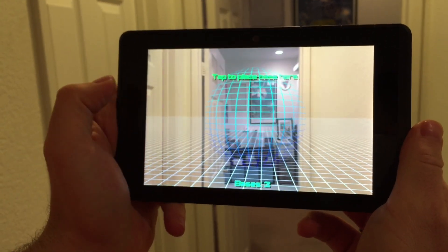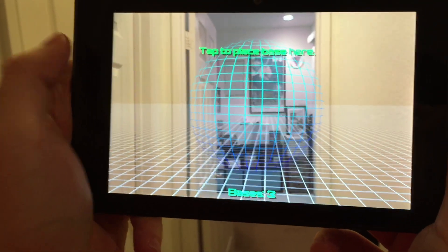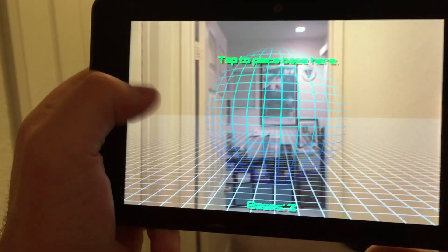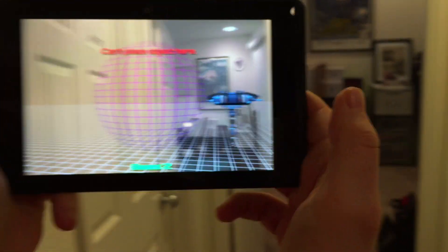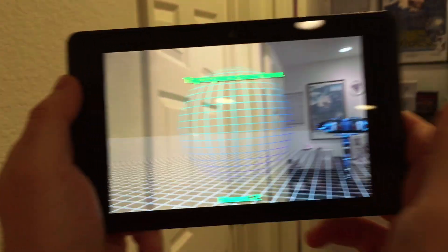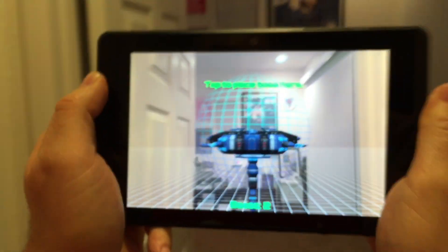We'll tap Start Game. When you start the game, you're able to place your own bases — this is your cursor. If it's green, you can place something here. Since this room is empty, we can place a base here on the screen. Now it's red, meaning there's something inside. If we move over, it turns green again. We can place a base here, but that'd be too close, so we'll go inside the room and place a base in there.